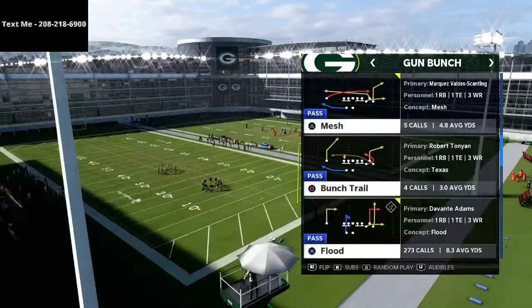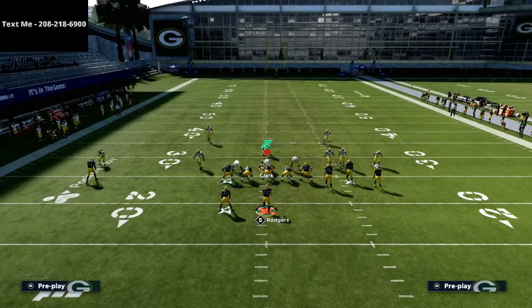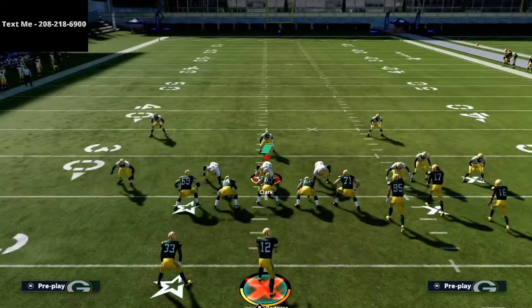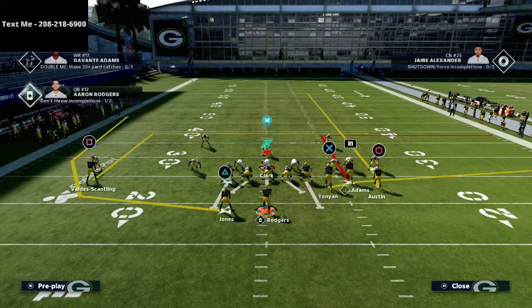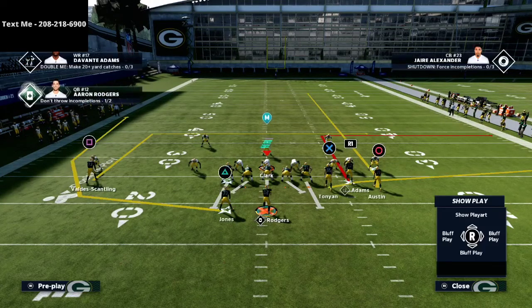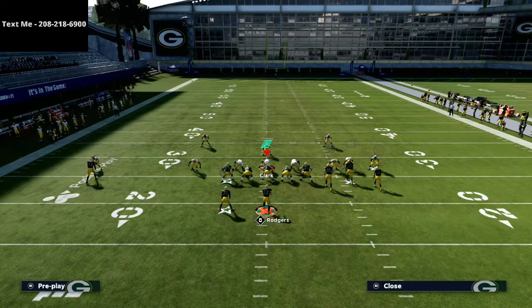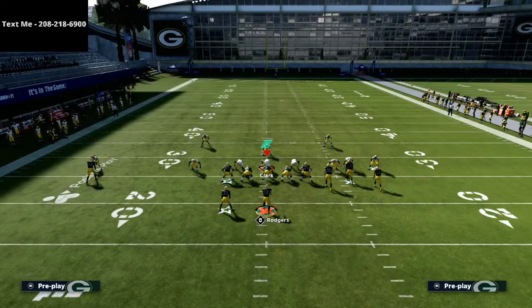Flood is one of the most popular plays in Madden 21, and the first reason is because it is probably the best and most simple zone beater in the entire game. The adjustments we're going to be breaking down today: we're going to take the running back on this play and put him on a smart routed option route, and we're going to put the square receiver on a square little five yard out route. The triangle receiver, which is the running back, is going on the option route and the square receiver is going on an out route.